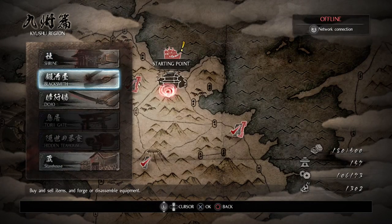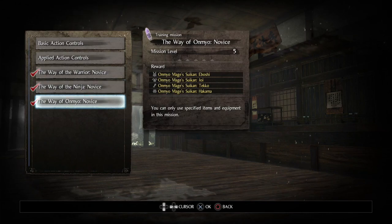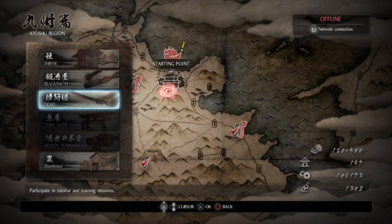Okay, once you get to this stage, you will have unlocked a new dojo, which is the Way of Omnion Nabus. Go ahead and clear that and it will unlock the ability to unlock the Talisman that we're going to be using.